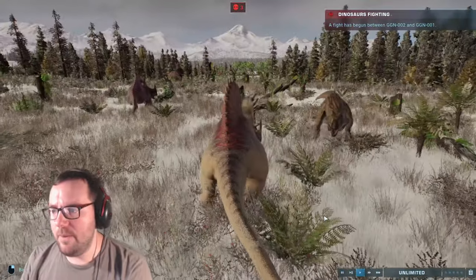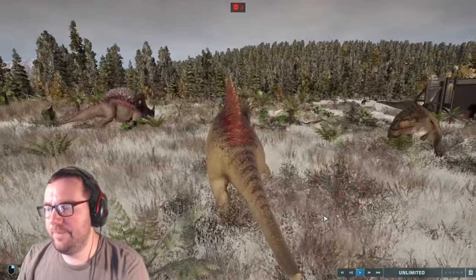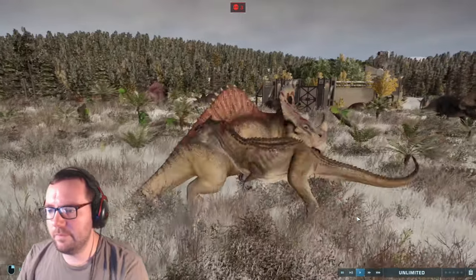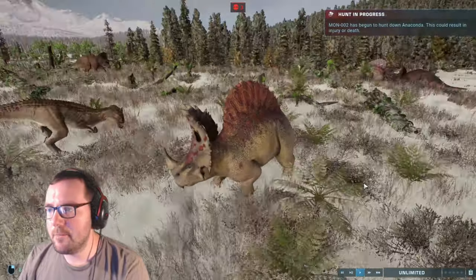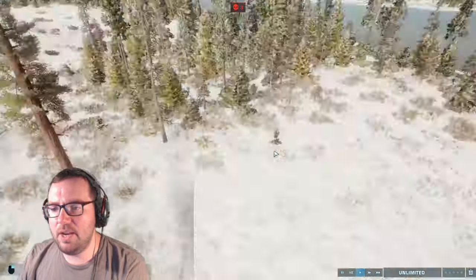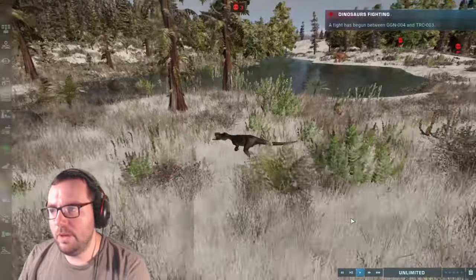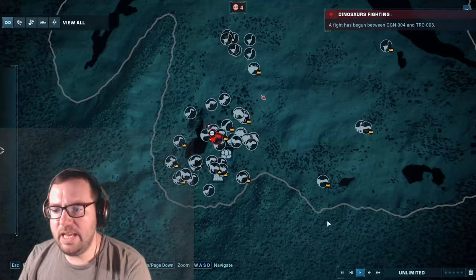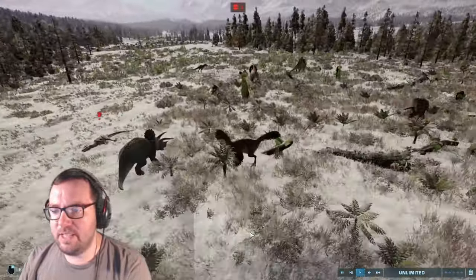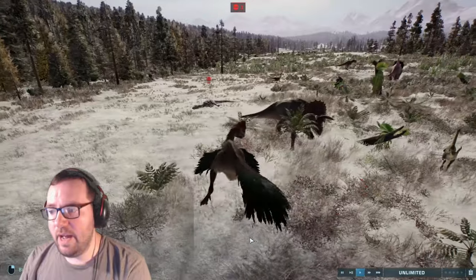Spinoseratops actually landed the first hit, and Allosaurus landed the second. They do a little dance. A Monolophosaurus is hunting down another Segisaurus named Anaconda. I'm going to have to start resupplying the Segisaurus — let's automate them. Oh, a Gigantoraptor and Triceratops fight — that caught my attention.